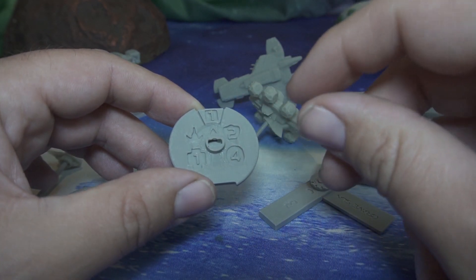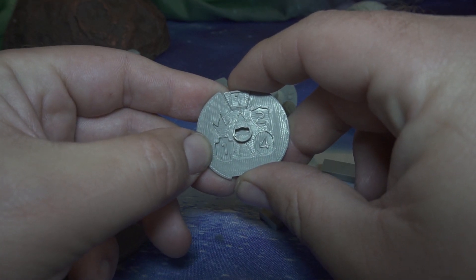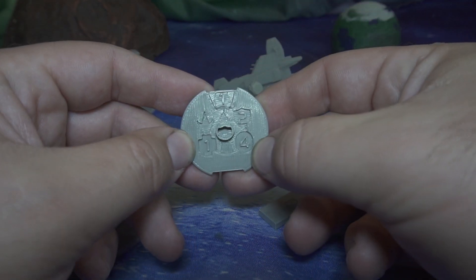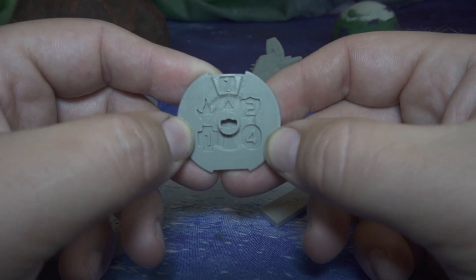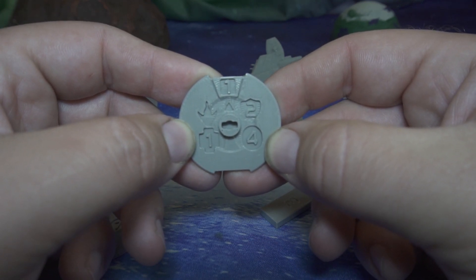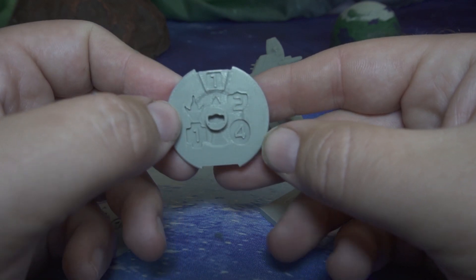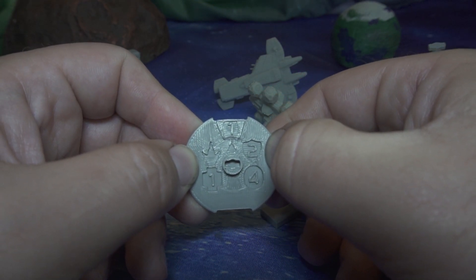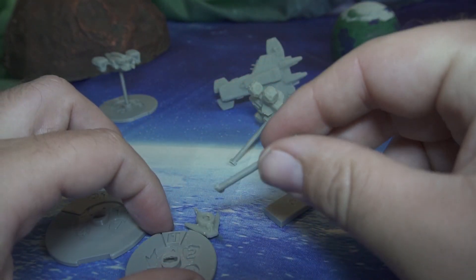You have the ship silhouette off to the side, the hit points shown in this exaggerated cross/plus sign, and the points cost for the ship — so when you're building your fleets, if you're playing a 25-point game, that's how you determine how many ships you can field. Then you have the defense located in the little shield. So the bases break down into those things — pretty simple.